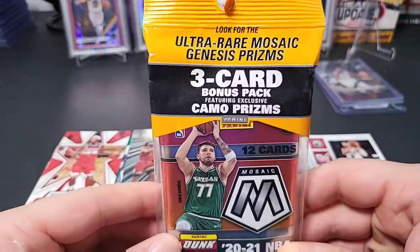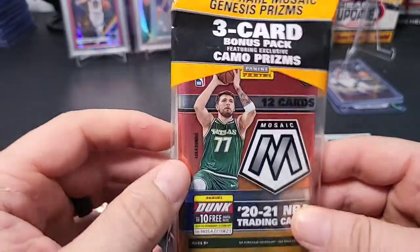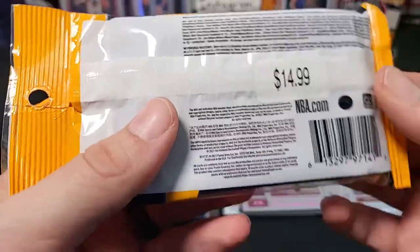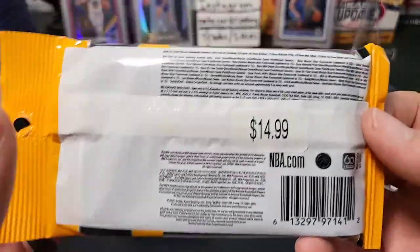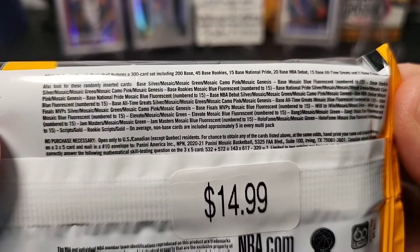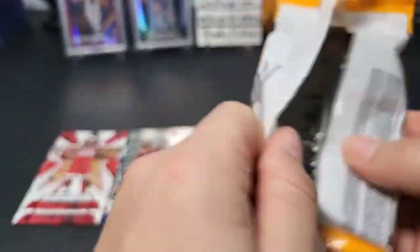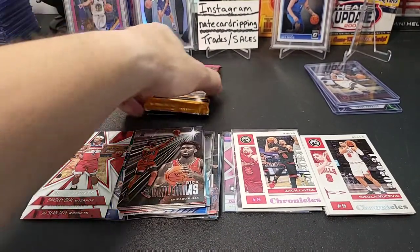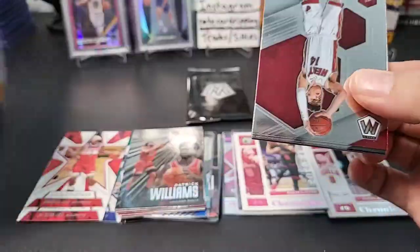Let's go into our Mosaic cello pack and see how we do. As you can see, it features ultra-rare Mosaic Genesis Prisms — really tough to find, super short-print cards — plus a three-card bonus pack of camo Prisms. They used to put multi-packs in these but now it's one pack of 12 cards rather than three packs of four. I did pay $14.99 for this pack, which is crazy because these used to be nine dollars. Everybody's just raising prices. The checklist is crazy — all kinds of numbered cards and autographs. You'd have to buy a lot to find the good stuff, but it's fun to open.